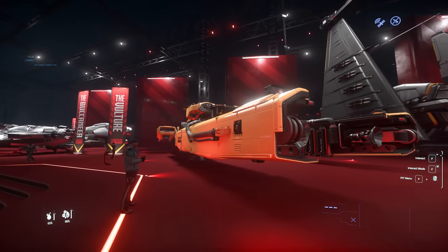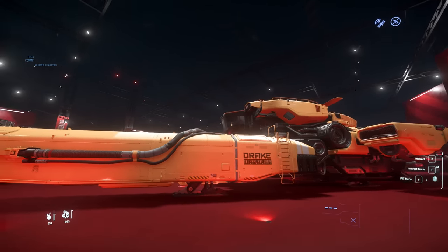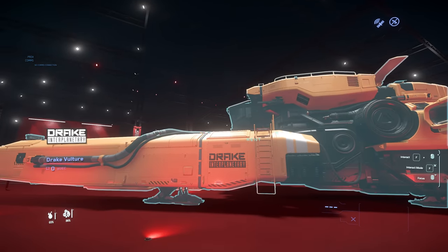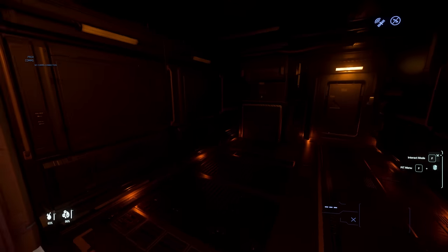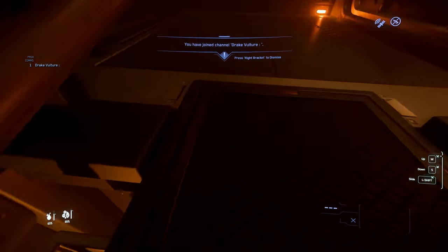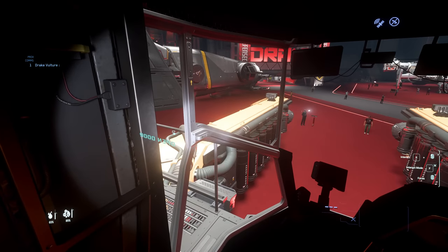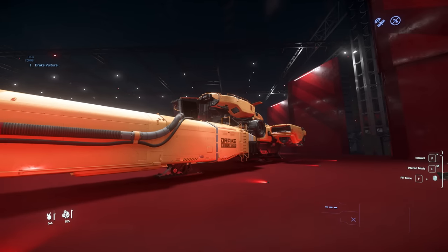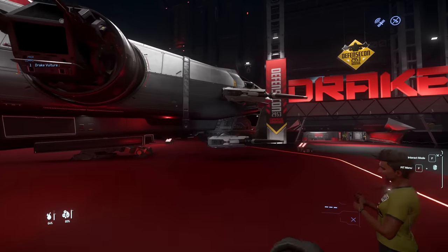Next up is the recently added Drake Vulture — a salvaging ship. It has a really nice combine-harvester style with a slightly tilted visor and lots of exposed cabling. It's a light salvager, so it's solo-capable, though you could run it with two people. If you're part of an org you'd probably have four or five of these running. I remember seeing this ship for the first time last year before it came out — delivered wonderfully.